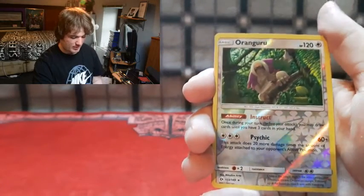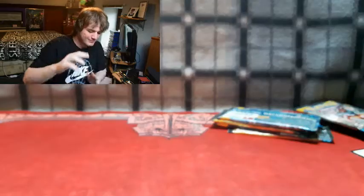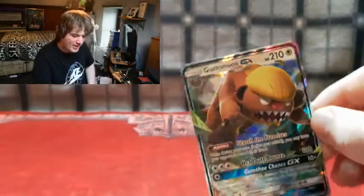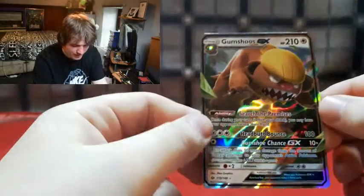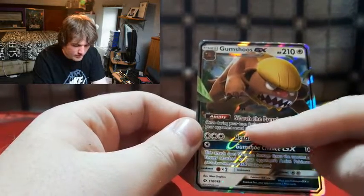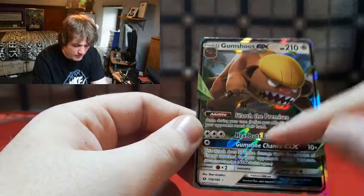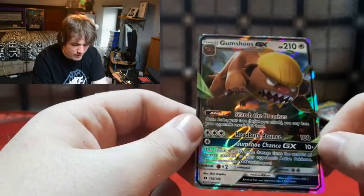We got the Sage Monkey and then - oh my god - our first GX card! Oh yes, oh my god guys, our first ever GX is the Gumshoos GX! Oh my god - 210 HP. Once during your turn before you attack you have your opponent reveal their hand. Headbutt Bounce and Gumshoos Charge GX. This GX card is so amazing!